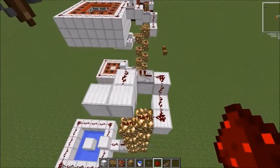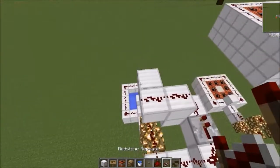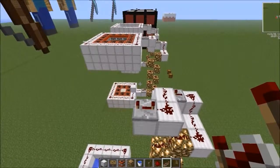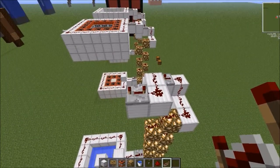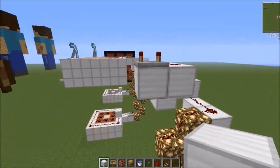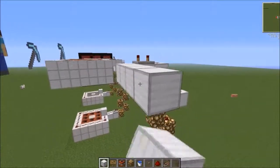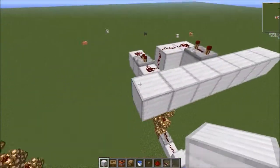Place another redstone right there and a repeater right here. This one you're going to want to set the tick all the way to four — all the way over. Now get out your iron again and build the second layer: put another block right here, go out three on one side, and three on the other side as well.